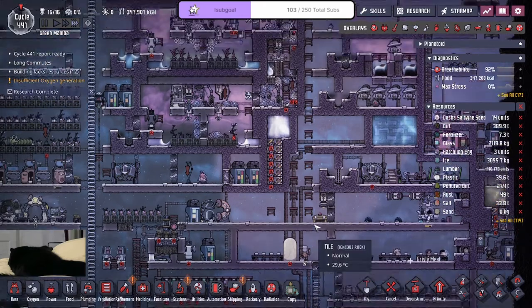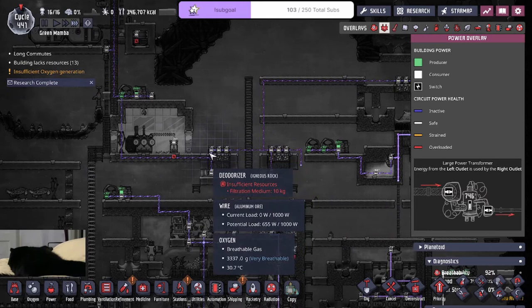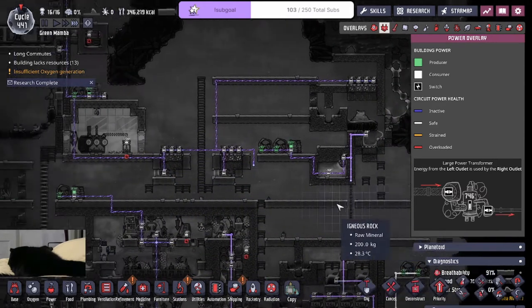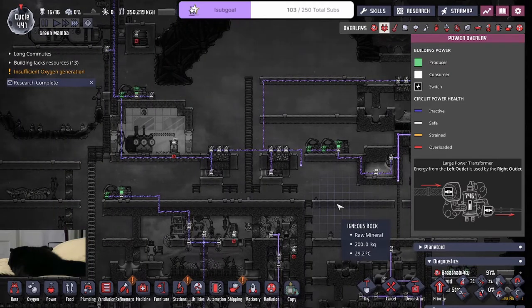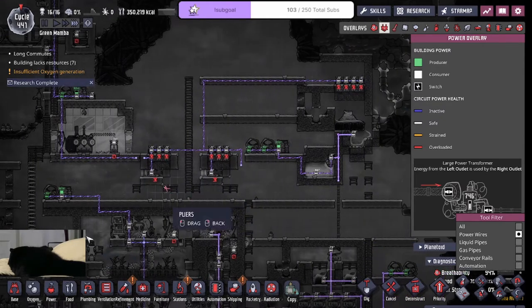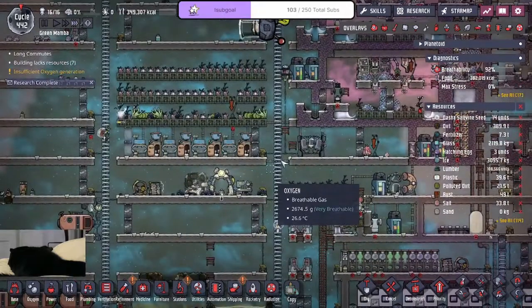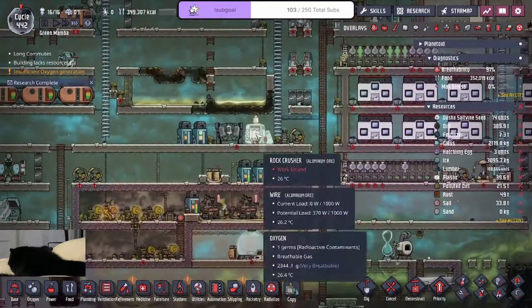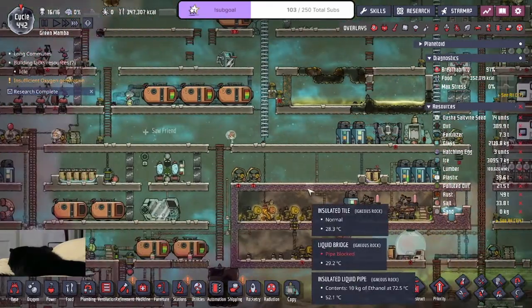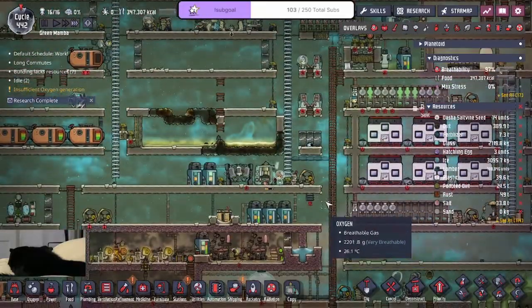I need sand. I have to stop my polluted dirt deodorizers right here because they're utilizing all my sand, so I have to cut the power here for now. That's fine, I don't need them running. We're gonna be fine — we have a lot of oxygen outside. I just need them to crush the sand, make that a high priority, and cut my consumption by turning off my deodorizers in some problematic areas.